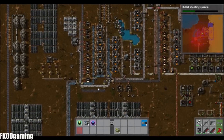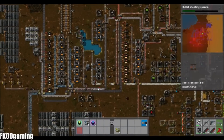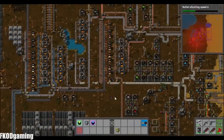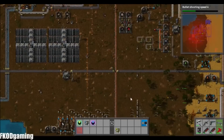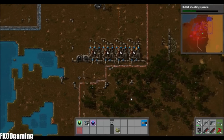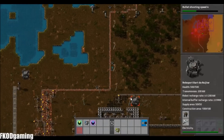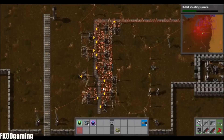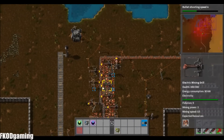It does look like we are a little bit low on copper ore, which is supposed to be running up this way. I'm going to go ahead and check on that. Looks like somebody built a railway. We've got a copper mine here which is not keeping up, but there is a railway.